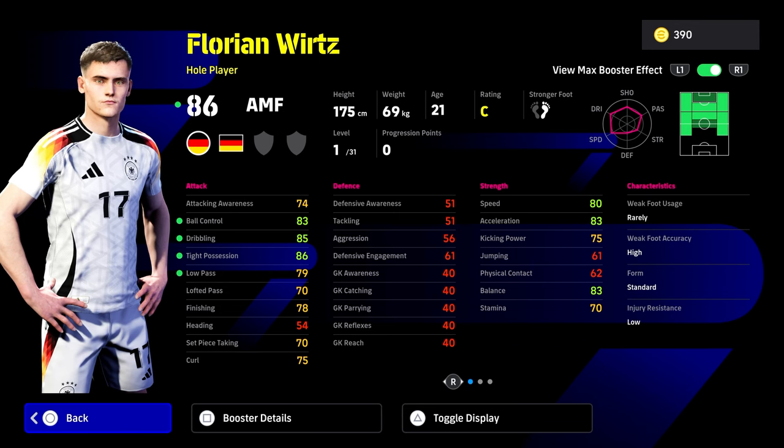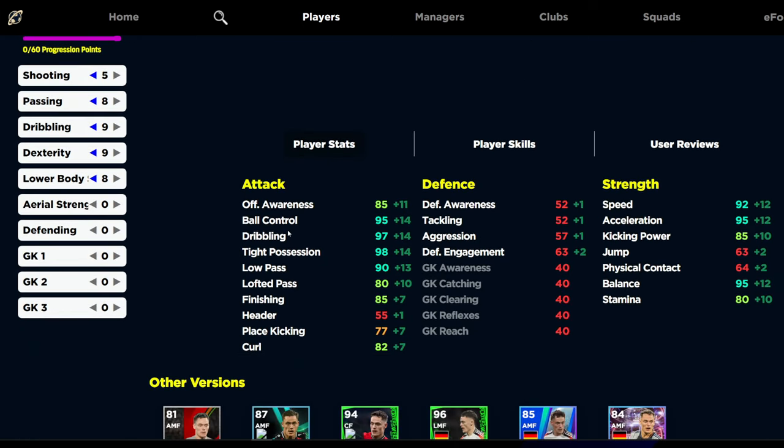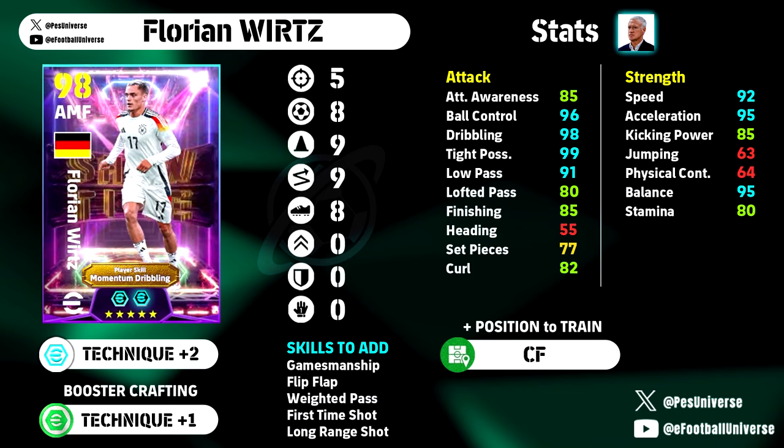I'm going to give you the quick build up on the screen just here now, and this is kind of what you can go for with his stats. So you're going to have 95 ball control, 97 dribble, 98 tight possession and 90 low pass. And then of course you're going to have the extra technique, which is going to boost up his ball control, dribbling and tight possession. Tight possession is going to be 99, dribbling 98, ball control 96 and low pass around the 90 mark. Lofted pass is 80, 85 finishing. Speed, acceleration and balance all into the 90 zone. One incredible card, honestly it's just a stacked card lads.